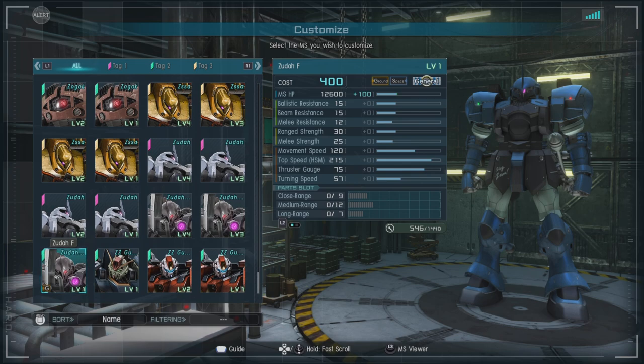It has a ballistic, beam, and melee resistance of 15, a melee resistance of 12, a range strength of 30, a melee strength of 25, and a movement speed of 120. Pretty good for this level honestly.